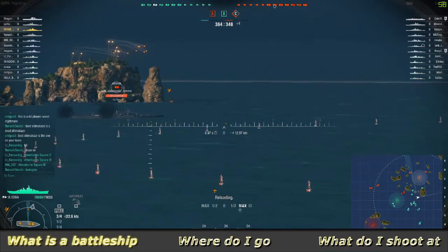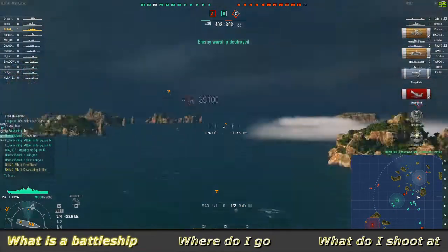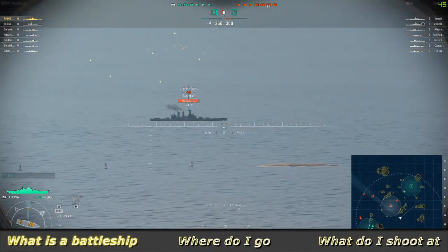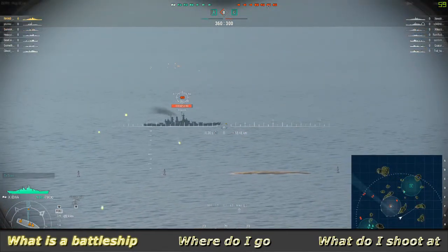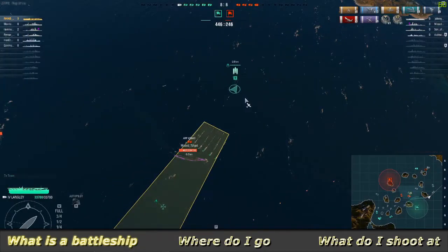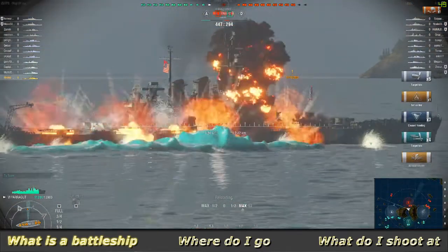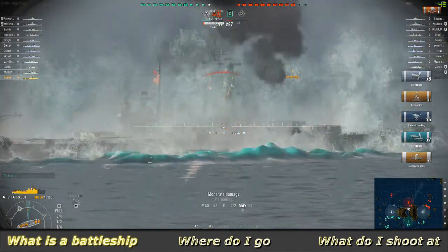Let's take a look at how battleships fare against other ship classes. Battleships are at their best against enemy cruisers, and can even deal devastating strikes to enemy battleships. They are also highly effective at destroying enemy carriers that come within range of their guns. On the other hand, battleships struggle against bomber squadrons launched by carriers, and are too slow to keep enemy destroyers spotted or dodge their torpedoes.